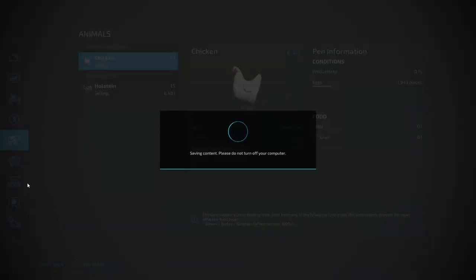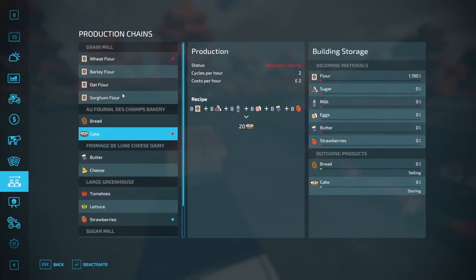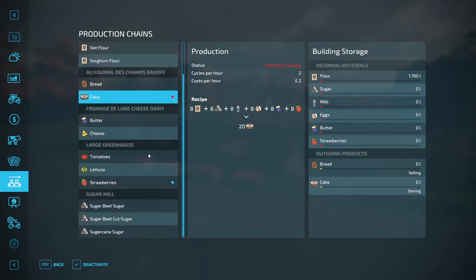To be able to make cakes you're going to need the grain mill, which can be found on the default map to purchase. You're also going to need a bakery, that's also on the map. Then the dairy, which is also on the map. You also need a greenhouse which you can buy in the shop, and you're going to need the sugar mill, which will need to be placed.